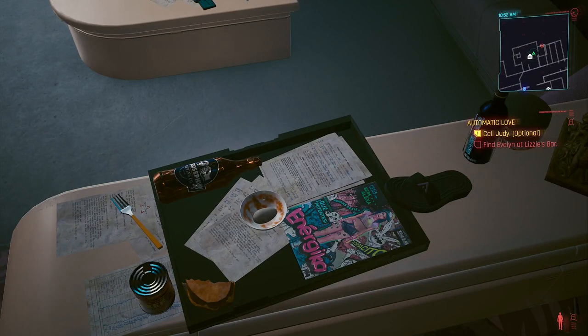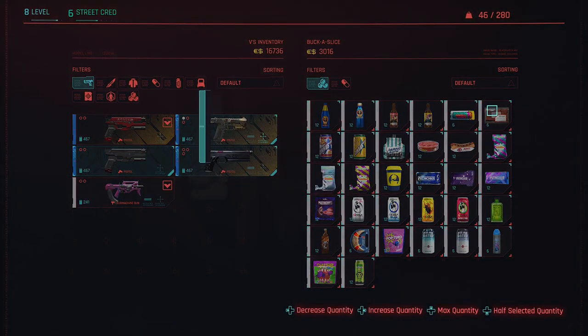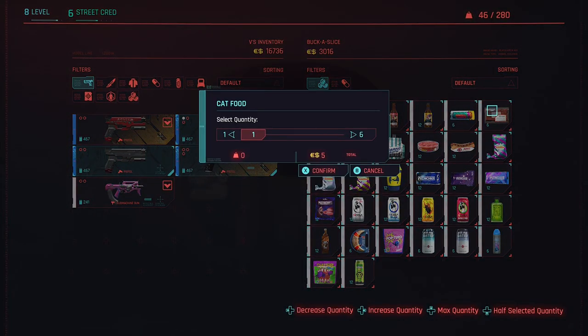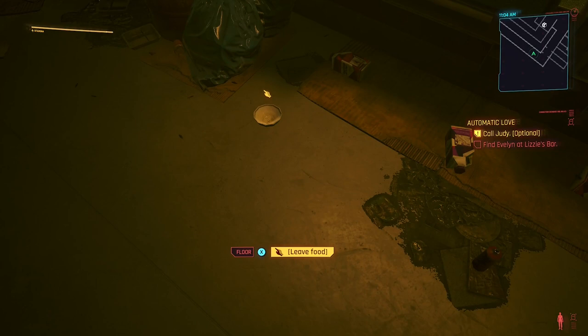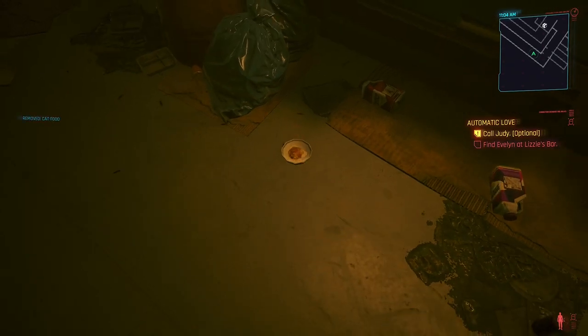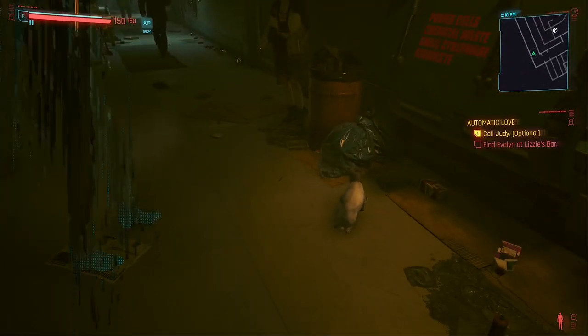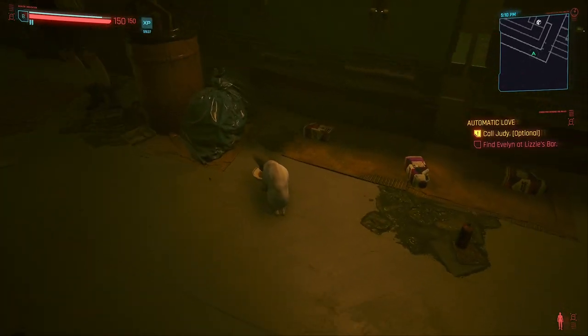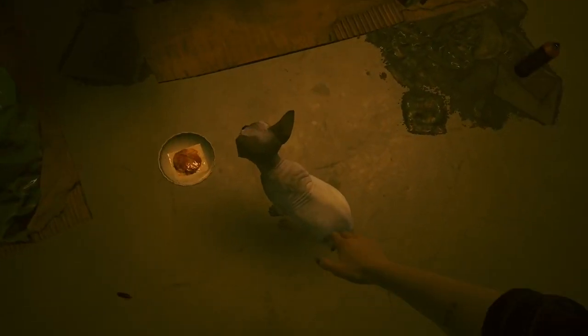For me, it hasn't hatched yet — I'm still waiting, but I have seen videos. If you want to get the cat, you're going to have to get some cat food, available in most places that sell food. Go around to the left where V's apartment is and you'll find a data shard mentioning a cat. Place the cat food in the bowl, sleep a day, then return to find Nibbles the cat eating the food. You can pick them up and place them in your apartment where they'll be seen in various spots.